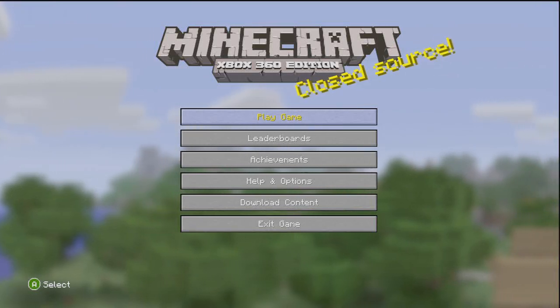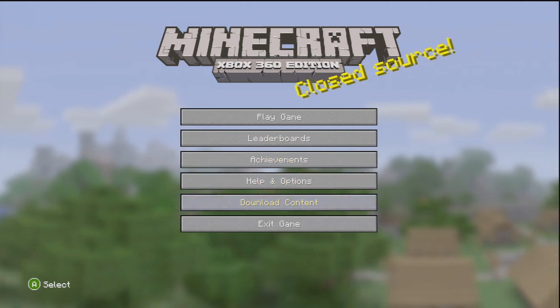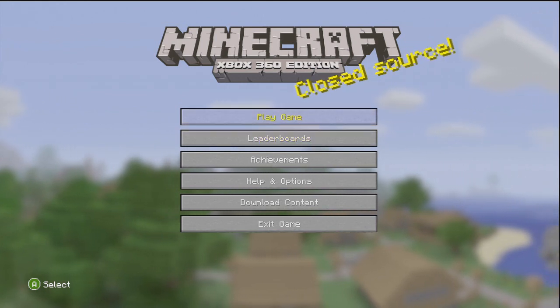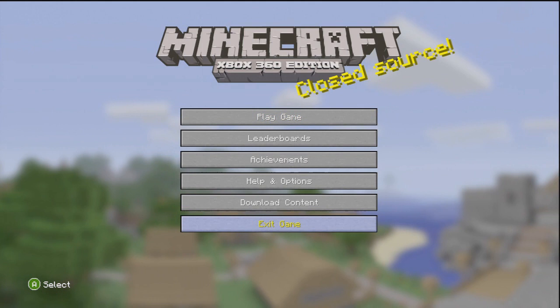This is just going to be a quick video showing you a seed on Minecraft Xbox 360 Edition to get clay. This is due to a bug in the beta version 1.6, which is what Minecraft Xbox Edition is running on. This bug causes clay to be a very rare spawn and it is very hard to find.